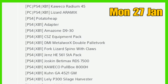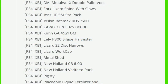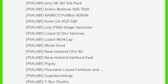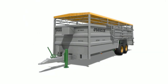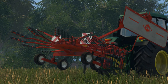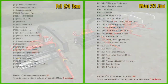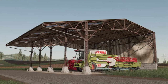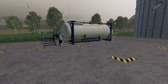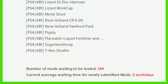Moving over to the Mods in Testing list for console, new in we have: potato heap adapter, Amazon D930, the DMI Metalworks double pallet forks, the Fork Lizard Spino with claws, the Gents HE 561 STA pack, the Joshkin Betta Max RDS 7500, the Kawaka pull box 8000H, the Coon GA 4521, the Laylee P300 silage harvester, the Lizard 32 disharrows, the Lizard work cap metal shed, New Holland ZR6090, the New Holland very feed pigsty, placeable liquid fertilizers and herbicide, sugar beet heap, and T-Rex Shuttle. There are 144 mods awaiting testing and the wait time has gone to five work days.